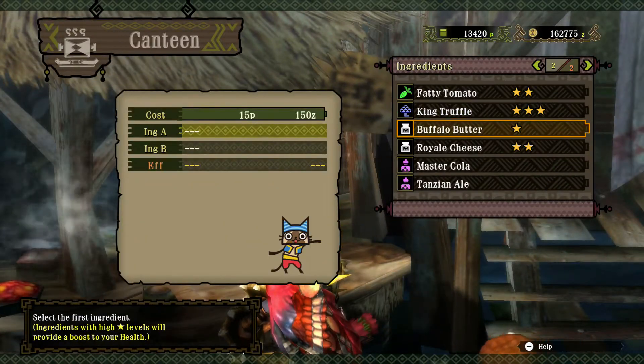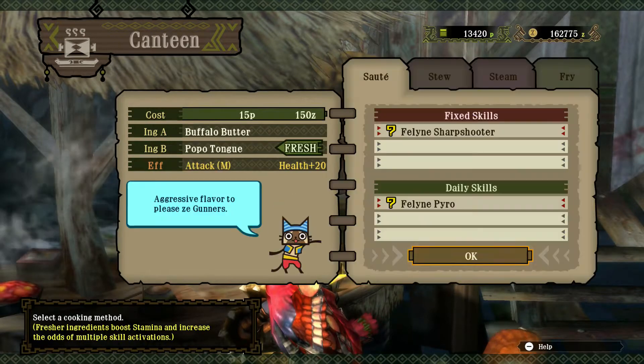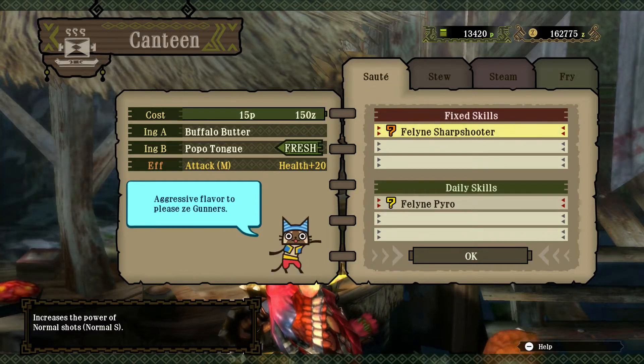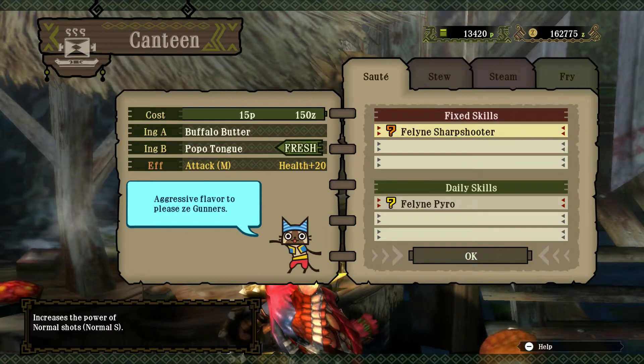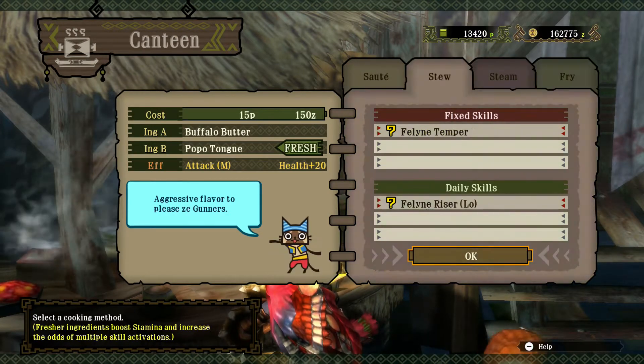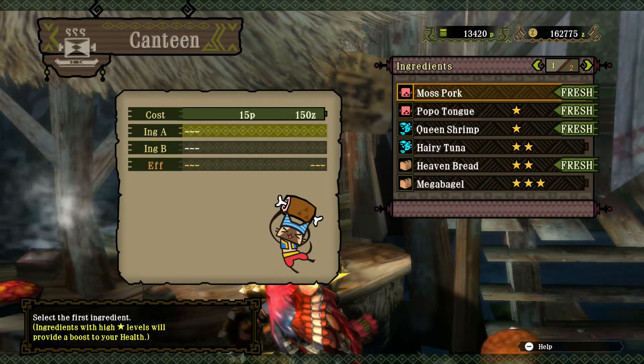Gunners tend to benefit from milk and meat, but that's usually gunners. Sharp Shooter, I think, only applies to normal shots, not actual rapid fire. And since we have piercings, that's no use for me either. In fact nothing here is of good use, so let's try another mix — that was a bad one anyway, no fresh items there.